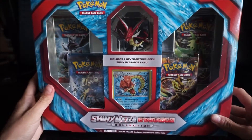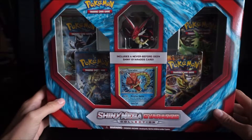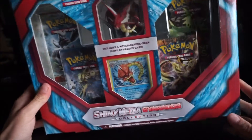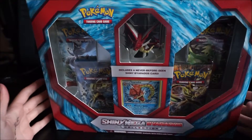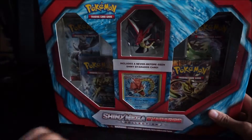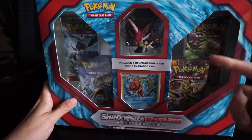What up everybody, this is Sasha and I'm going to be unboxing the Pokemon Mega Shiny Gyarados booster box. I'm really excited because this is one of the shiny booster boxes. I can't wait to see what's inside the cards. We got Breakthrough, Breakpoint, another Breakpoint, and Ancient Origins to unwrap. We got this cool figurine, this cool promo card — let's get started.